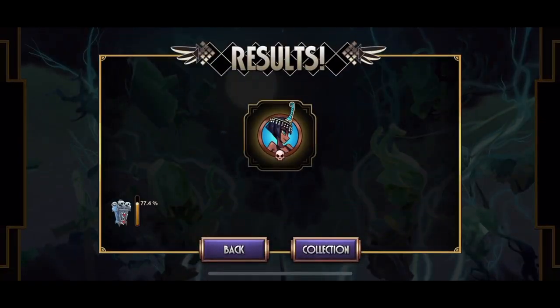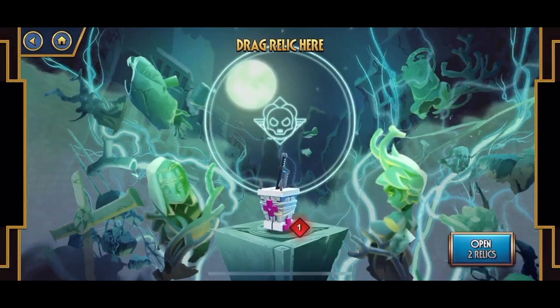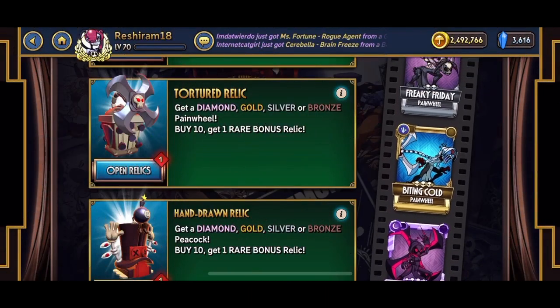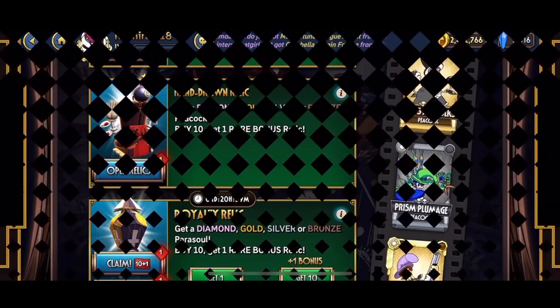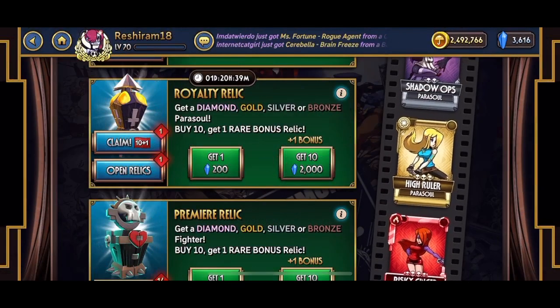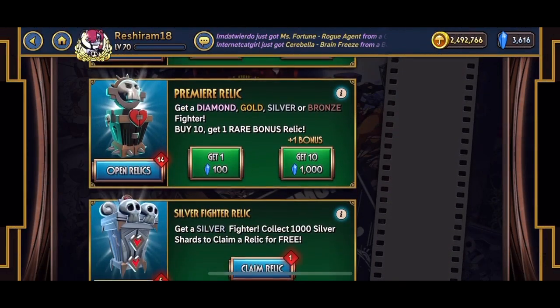One hieroglyphic relic — one bronze. Two surgical relics — two bronzes. One tortured relic — one bronze out of that. One hand-drawn relic — one silver out of that. The extra royalty relic — that is not the multi — one bronze.